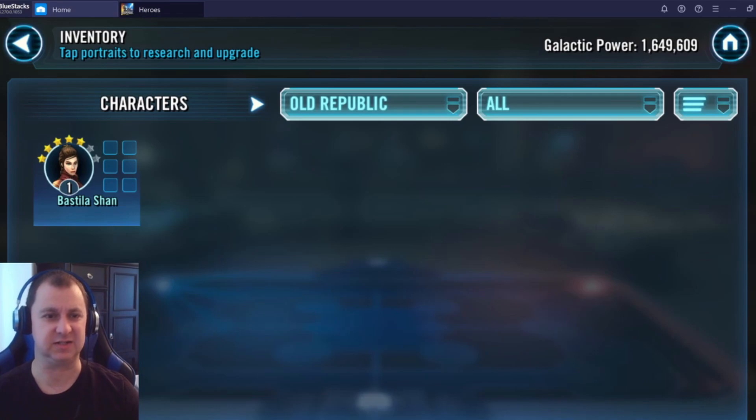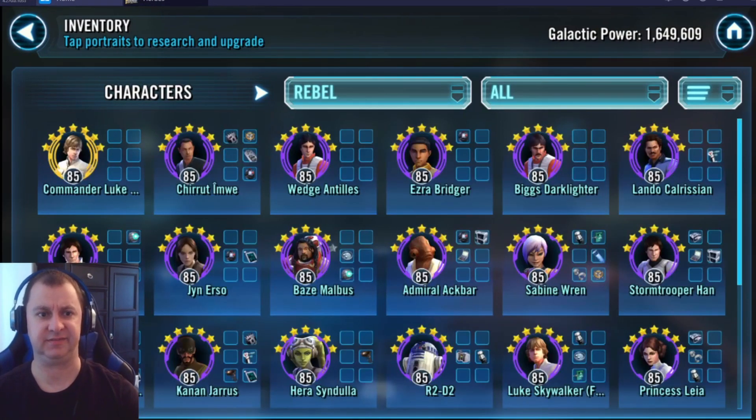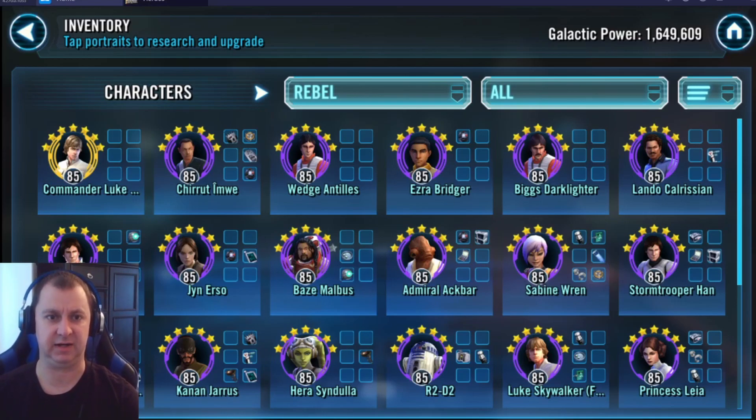For your Rebels, I like what I see — you have CLS at Gear 12 and lots of Gear 11s including Wedge and Biggs. You're going for Chewbacca through Bounty Hunters and C-3PO through Ewoks. Some Zetas I'd recommend for the Rebel faction: Han Solo's, because it makes him double-tap each hit, and when modded correctly he hits very hard. For CLS, you just need Binds All Things — you don't even need his leadership Zeta for him to run an effective Rebel team.